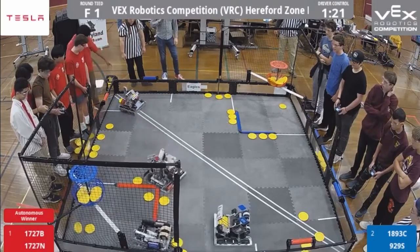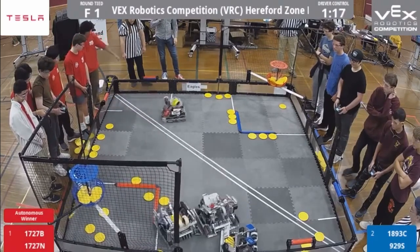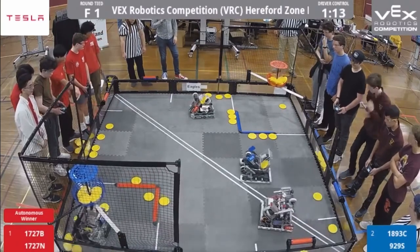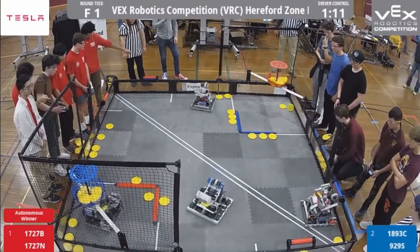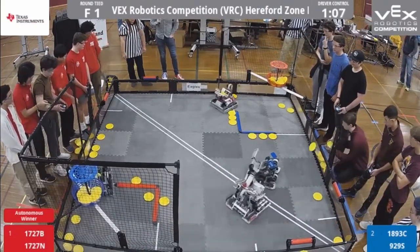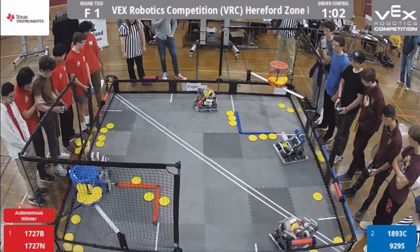1727B going, collecting more, and 1893C collecting more from those that missed, while 929S is shooting over them. 1727N going and playing some defense, as well as reclaiming some of those rollers, turning them red. Seems like right now, all rollers have been turned to red, giving that alliance a rather distinct advantage.